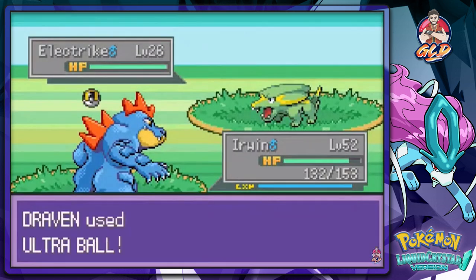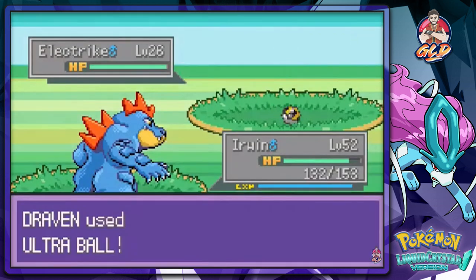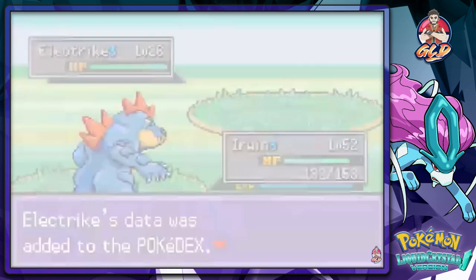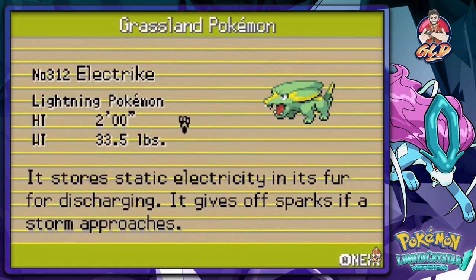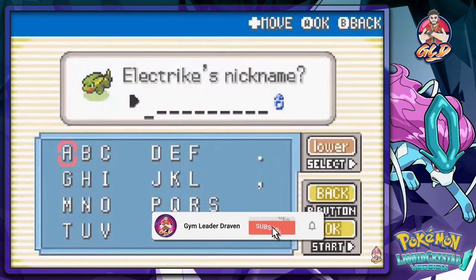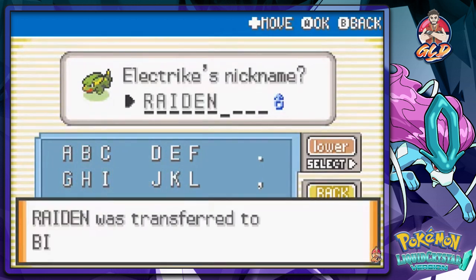Now that we can buy Ultra Balls, let's try to capture Electrike. Stay in the ball — we caught ourselves Electrike! Electrike, the lightning Pokemon — it stores static electricity in its fur for discharging and gives off sparks if a storm approaches. We already know the nickname for this one: Raiden. It has to be all in capital letters because, you know, the God of Thunder and all that.